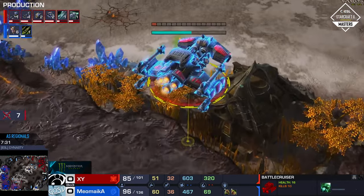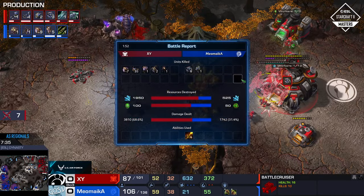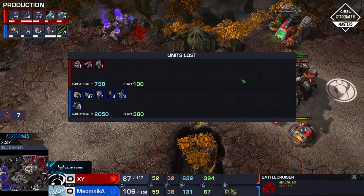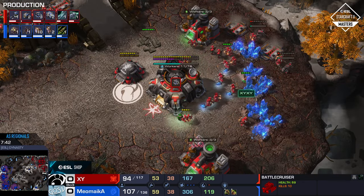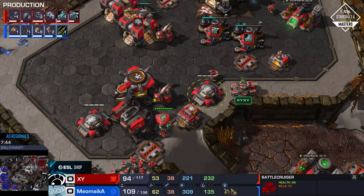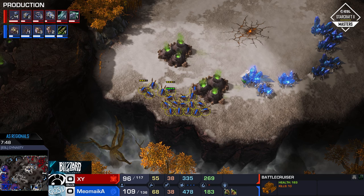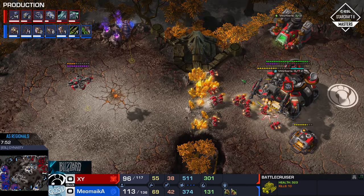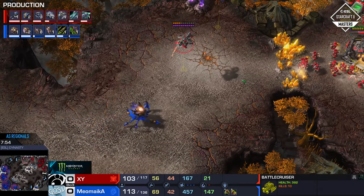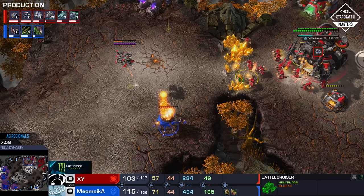And this Battlecruiser finally getting forced away. It killed 10 kills, though — it killed quite a bit. Surprisingly it only killed two queens, but it felt like it killed more. I guess Meomica just had so few queens. Despite Meomica outmining his opponent by a decent amount, I am concerned about his relatively low drone count. As I say that, he is starting to drone up a little bit more. But this is already a very strange game.